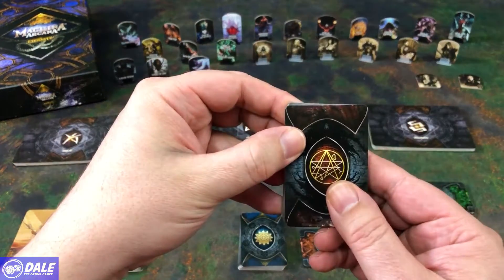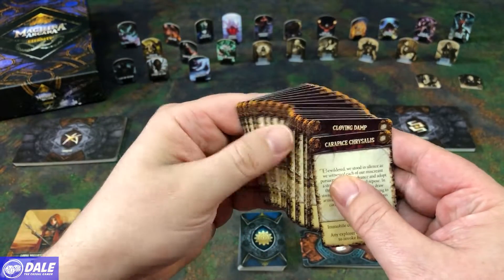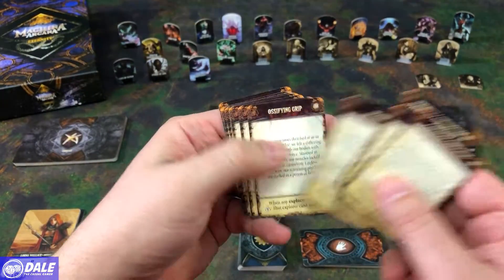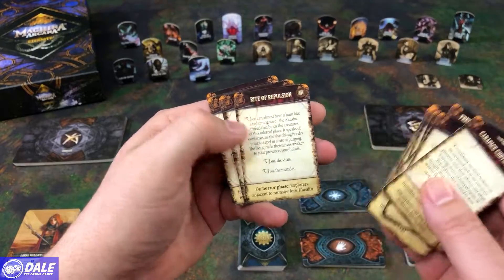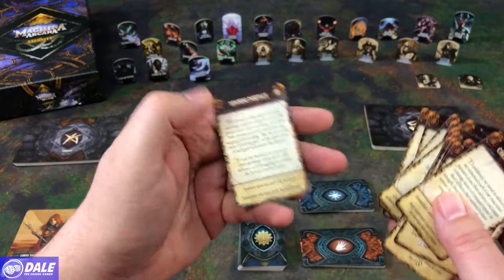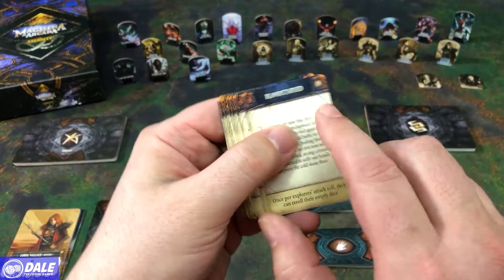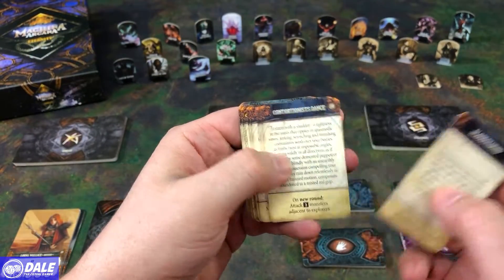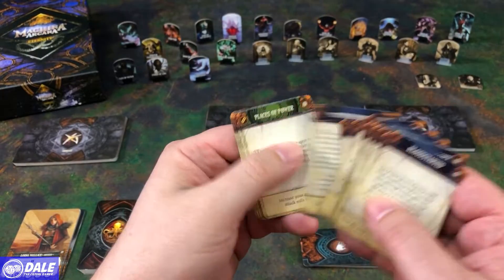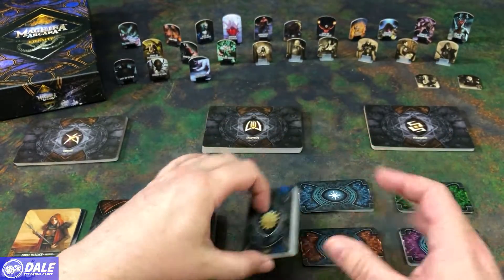Then we have our crisis cards, and these have the eternity chapter symbols on them so you know what set we're using. Just different horror events that could happen — some sentinels coming in, or yawning portals. And for our events, same thing — they're going to have that chapter symbol. So it would be blood starved, graven image, a whole bunch of different effects in here, true sight.